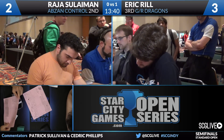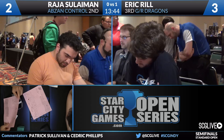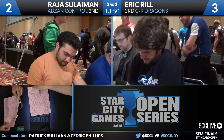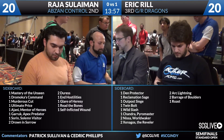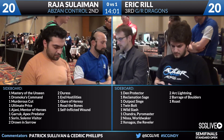We'll take a look at the sideboards here between both players, and we will start with Raja Sullivan. He's got a Self-Inflicted Wound, an Ultimate Price, a Glare of Heresy, a Dromoka's Command, Murderous Cut, two Drowns in Sorrow, End Hostilities, two Duress, a Mastery of the Unseen, a Read the Bones, a Sorin Solemn Visitor, a Jündi Mentor of Heroes, and a Garruk Apex Predator. A bunch of ones and twos.